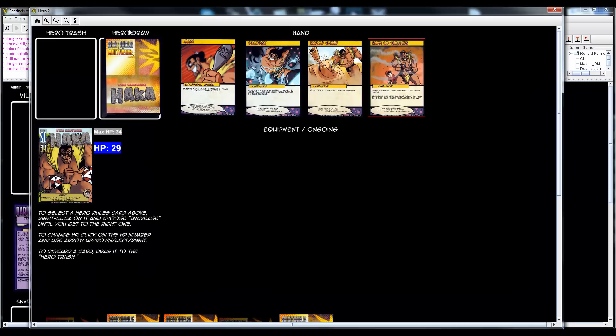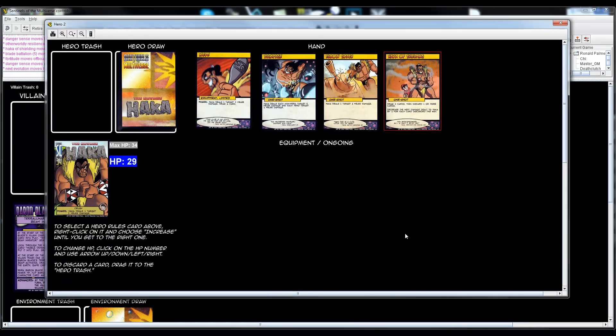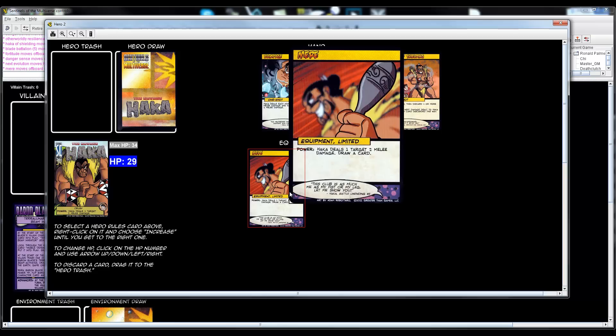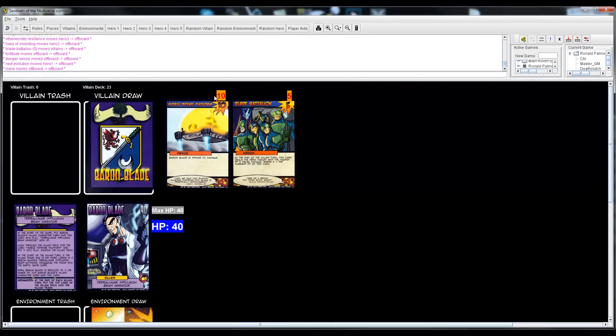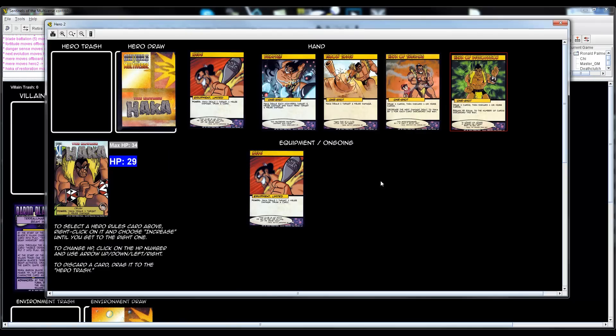Death Clutch's turn — I like to start with any equipment or ongoing cards, so I'm going to equip the Mirror card. I'll use its power ability to deal one target two melee damage, aiming at the platform. That deals two damage to it, and the power allows me to draw a card afterwards, then draw one more at the end of my turn.